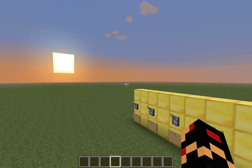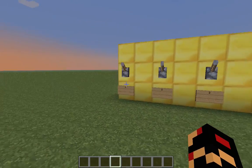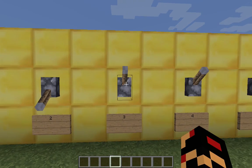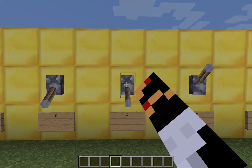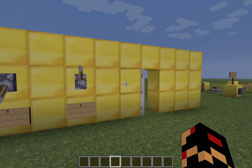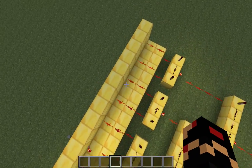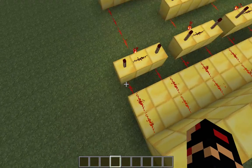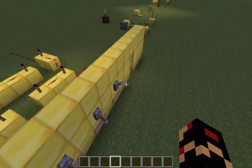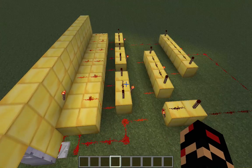My first contraption is my password lock door. The code is 1, 2, 3, 4, 5, and then my door opens. This is involved because the circuits are all connected, but when this is the lever that I do not use to make it, they just all connect.